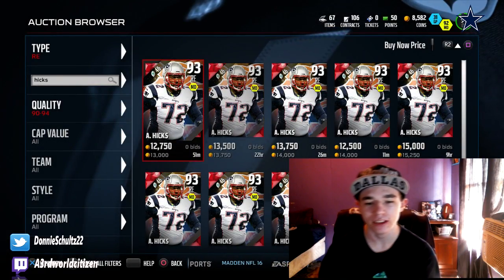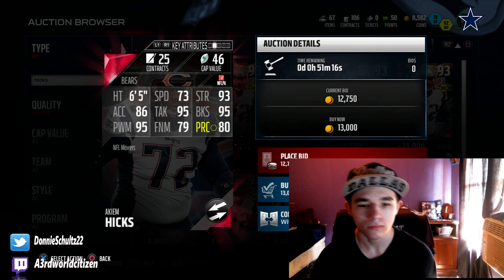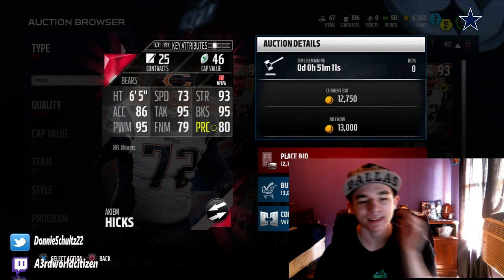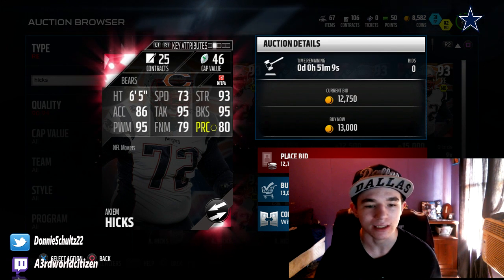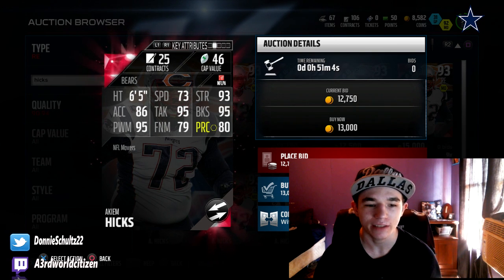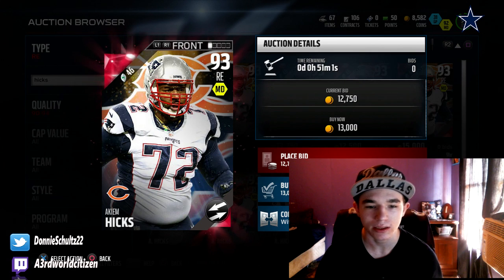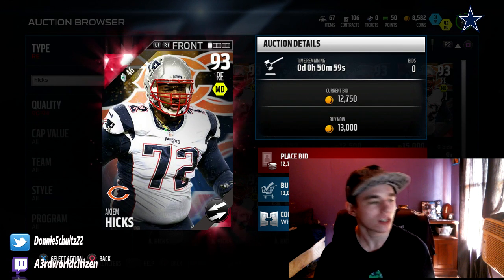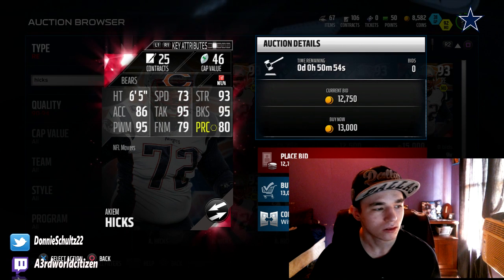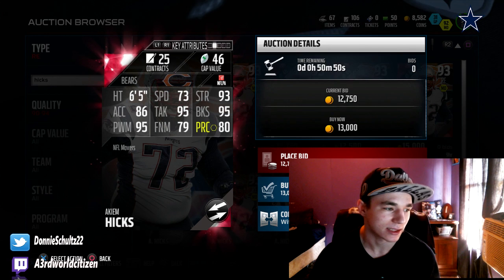Akeem Hicks, going for about 13k. He's a right end, and you kind of want your right ends to be fast, but he's not really that kind of right end — he's got 73 speed. He's got 95 block shedding, 95 tackle, 95 power move. This dude looks like a DT to be honest. Can you put this card at defensive tackle? Because if you can, that'd be glitchy. He's an 86 in D-tackle.